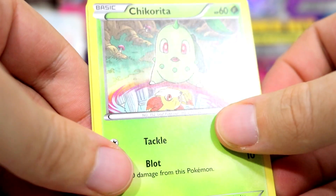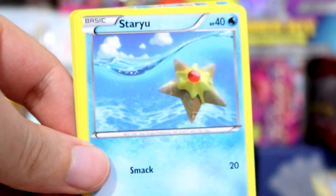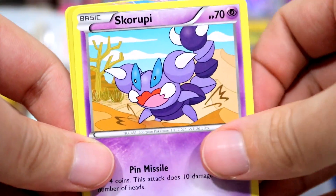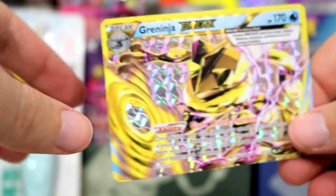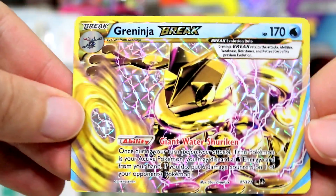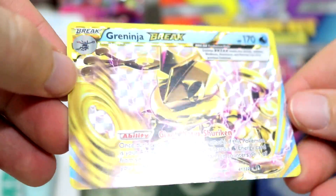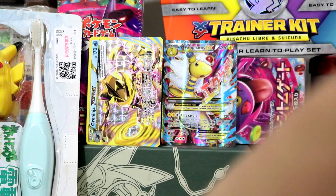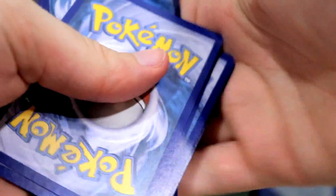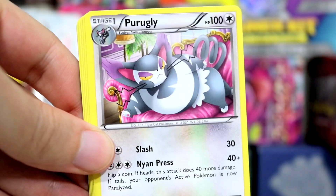Chikorita — what the fuck is that? Is she looking into a portal? I'm assuming the Fennekin version is looking into a portal with Chikorita looking back. We're gonna break! Who cares about the last one? We've got a Break card! Greninja Break! What up? These are so weird since they added this. Damn! I'm happy with that. I'd say that's a decently successful pack opening so far. Let's hope we can continue the luck — if I can get one more of something like that, it'll make my day.